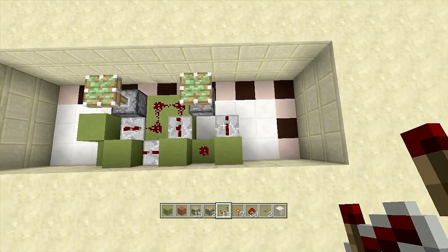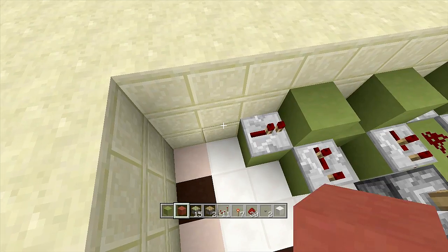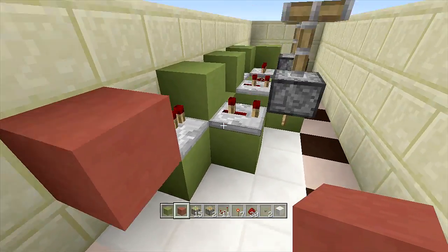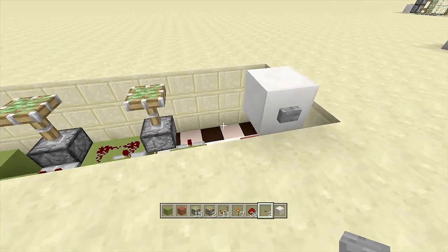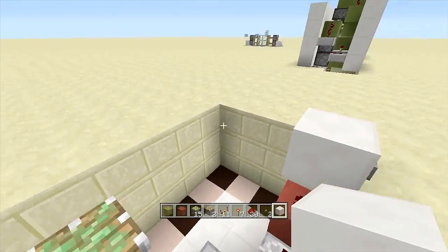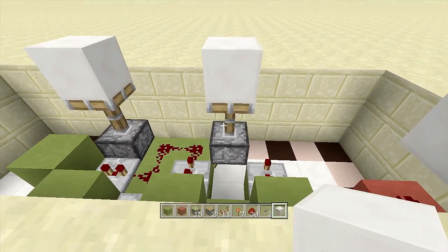Next set up our input: come back over to this block, go down one block, and put a repeater going into the block on one tick delay. Put a block up behind it — the red block will indicate our input block, so any power going to this block will activate the door. Put a piece of redstone dust on it for now, then a block above it with a button just so we can test it while building. Place two blocks of choice on top of your sticky pistons — these will be your walling blocks.